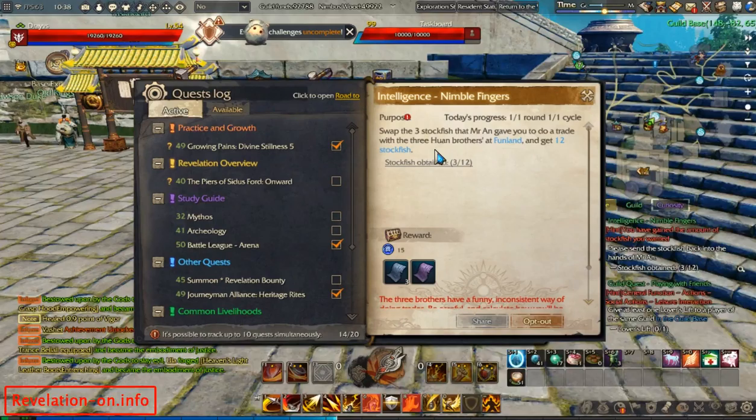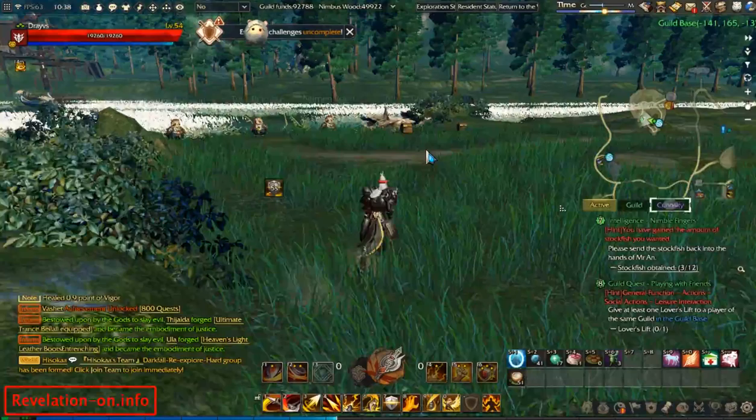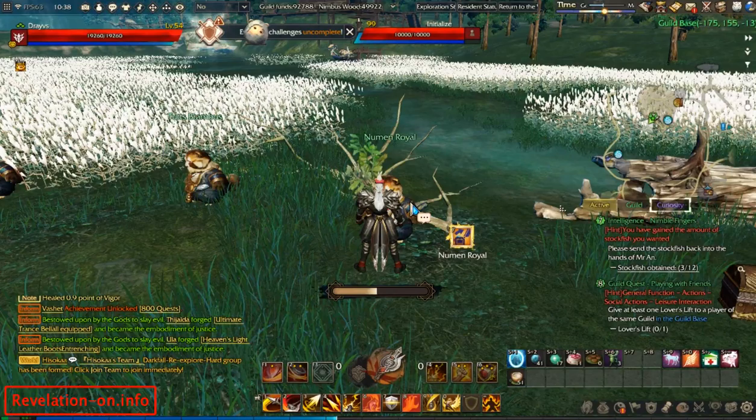Basically, as you can see in this description, you need to swap fish with a few NPCs to get exactly 12 stockfish. Here they are — three NPCs and two boxes.